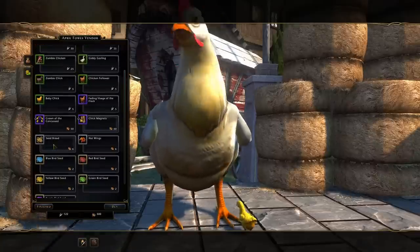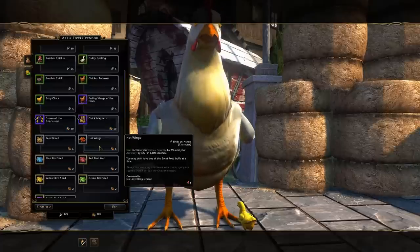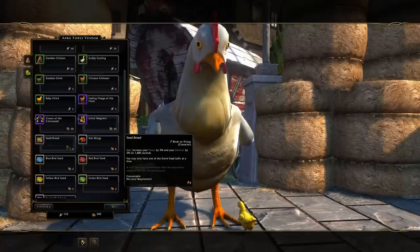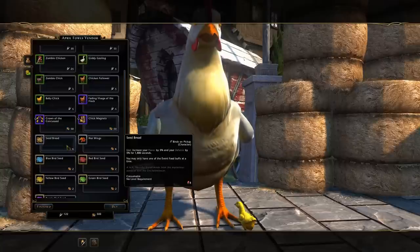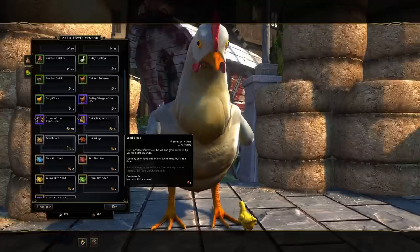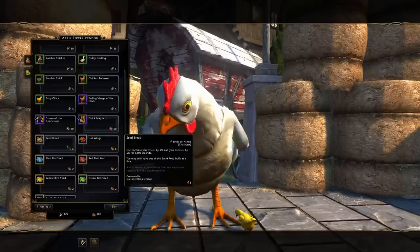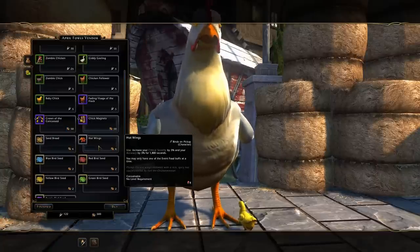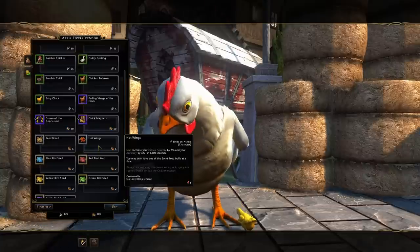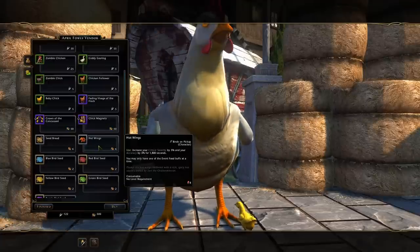You can also obtain buff food: seed bread or hot wings, which you can farm in this event. It's not the easiest to farm and would take a lot of grinding. Seed bread gives power and defense, which can be useful maybe for a healer, but not really anyone else — in endgame groups everyone will have Tamed Raptors so you won't need the power. Hot wings gives crit severity and accuracy, which DPS players can definitely make use of.